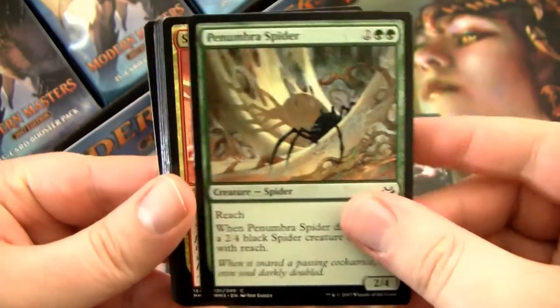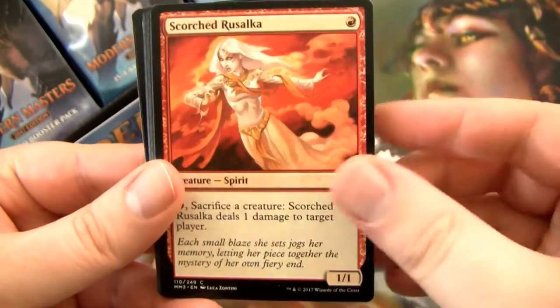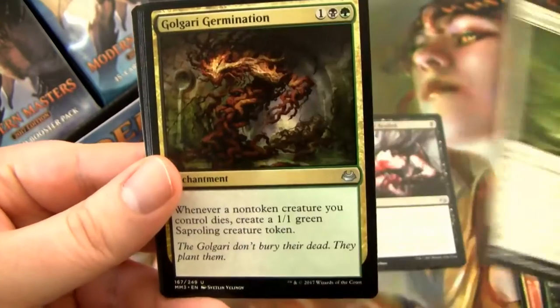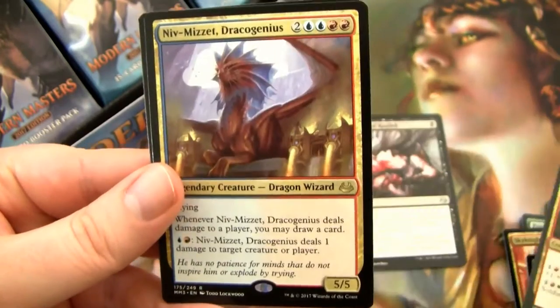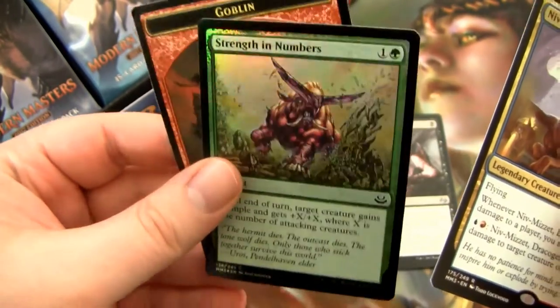Grisly Spectacle, Talon Trooper, Penumbra Spider, Skynight Legionnaire. Flipping through these quicker. This one's actually rare shifted down too, I believe — I think it was an Uncommon. Ghostly Flicker, Graceful Reprieve, Golgari Germination, Guildmage Signet — Signets are sweet. Sunhome Guild Mage. And then our Rare is Niv-Mizzet, Dracogenius, and a Foil Strength in Numbers and a Goblin.